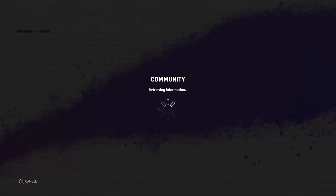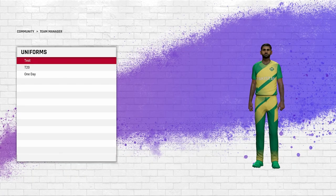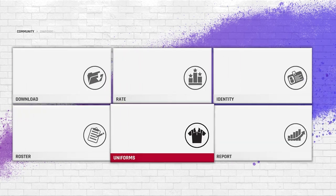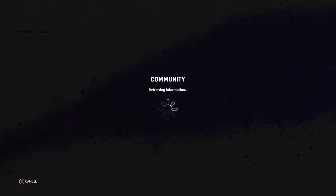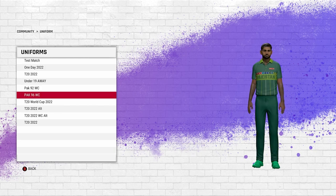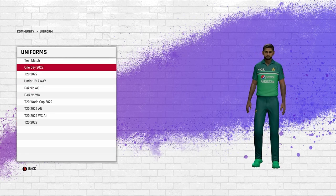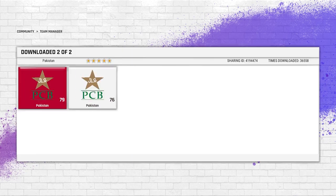The lower download count usually means it's either a women's team or a lower-quality kit. The second reason could be it's a newer updated version, so always check. You can see one is the women's Pakistan side — Javaria and all. If there are three results, always verify before downloading. This guy has really put in the work — he's got all the kits, every variation you can think of.